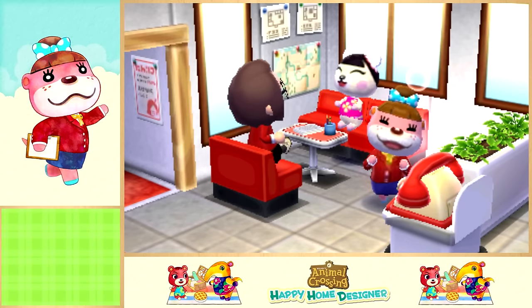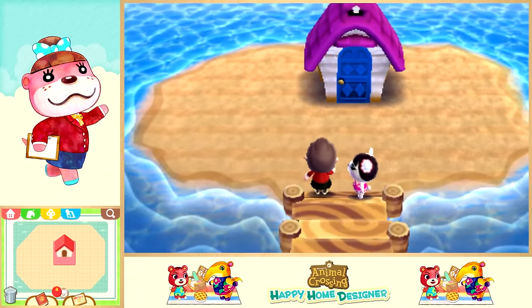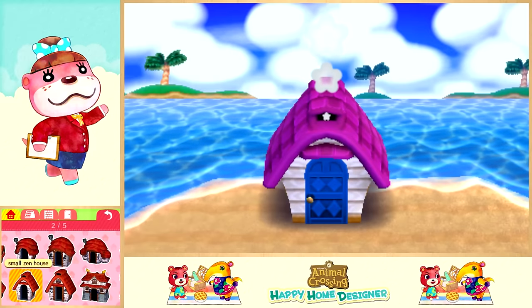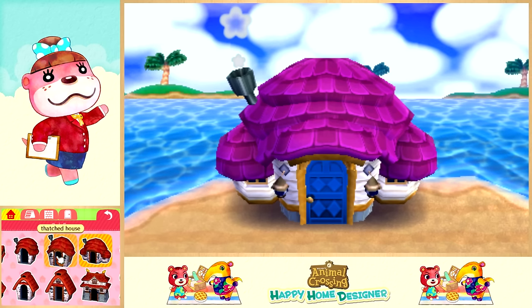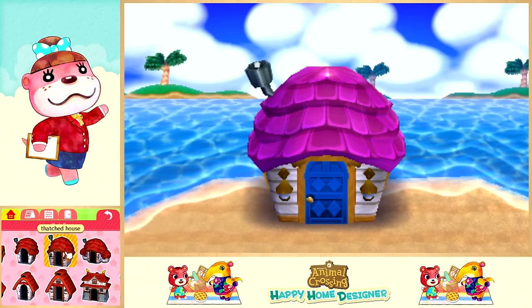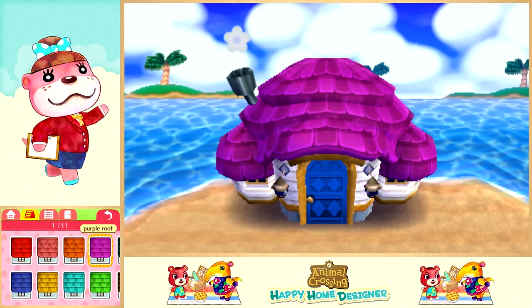I never know if it's 'Pico-y' or 'Pico' - Pico-y sounds a little weird so I'm just going to call her Pico. She wants an exotic resort. This island is quite big on the bottom screen, which is nice, and the house is basically in the water. I wanted to give her the big thatched house because it has such an island vibe. Let's see - I could do the small thatched house too. I'll just go with the big one for now.